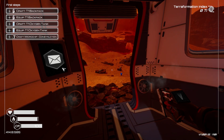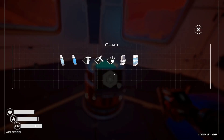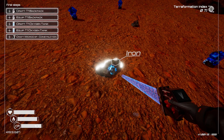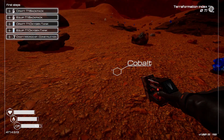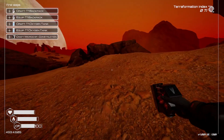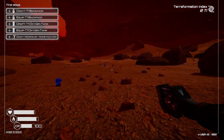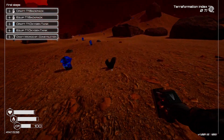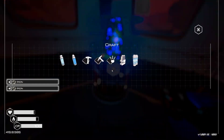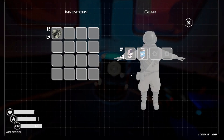When you start, go out and get yourself two iron and come straight back. You'll need two iron, two cobalt, and magnesium — I like to call magnesium the peace symbol, it just looks like one. Keep an eye on your air while you're out gathering.